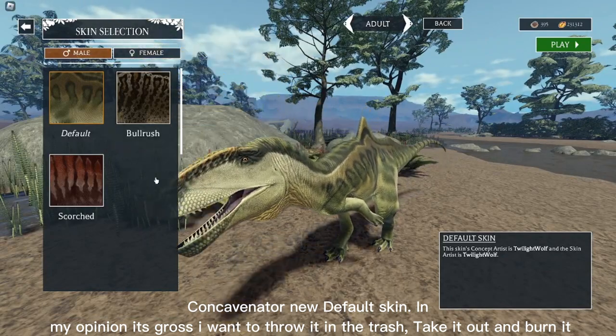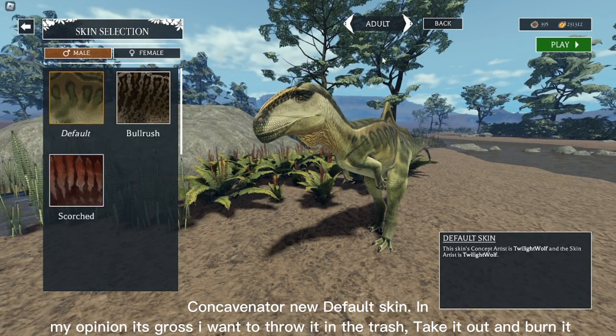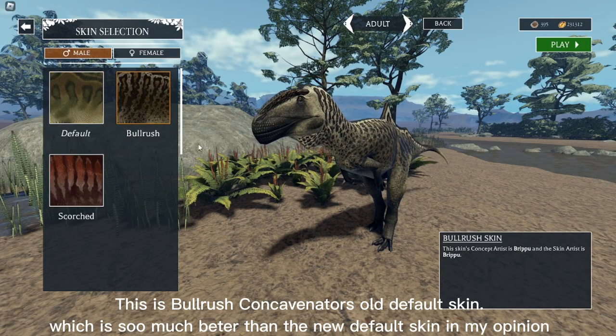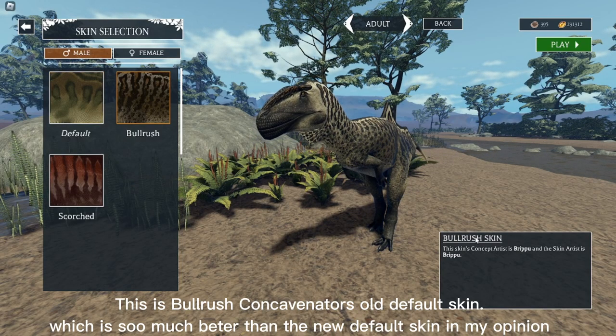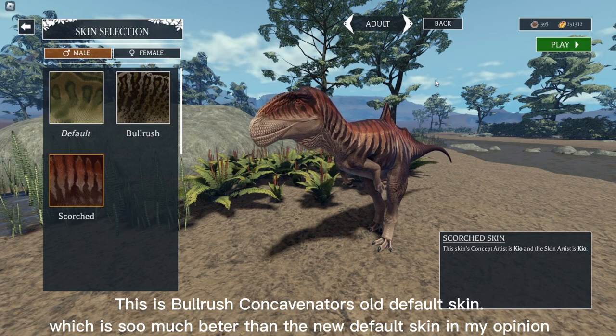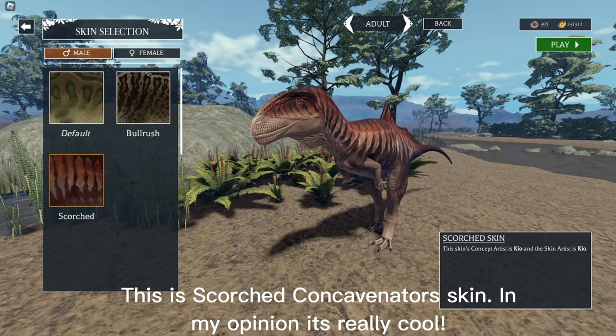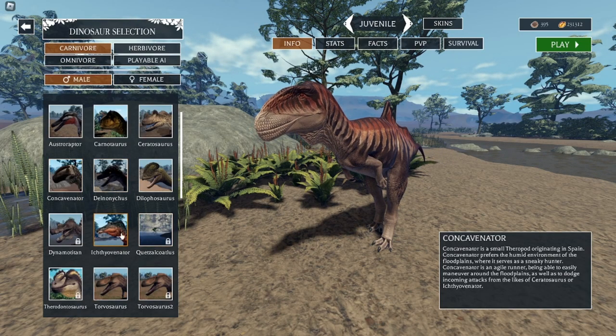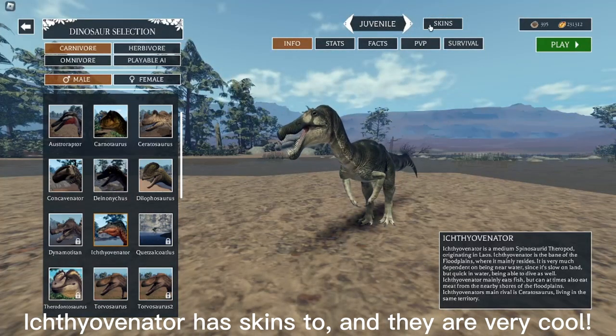The Concavenator new default skin — in my opinion it's gross, I want to throw it in the trash and burn it. This is Bulrush, Concavenator's old default skin, which is so much better than the new default skin in my opinion. This is Scorched, another Concavenator skin, and it's really cool.